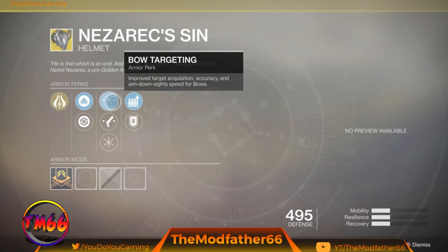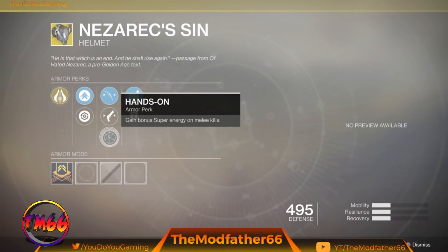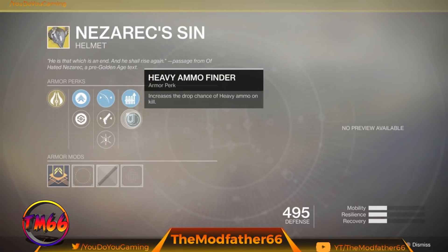You know, if you get the new exotic bow these would be pretty cool to pick up. Hand Cannon Targeting — this will come in handy this week for the step for the Ace of Spades, which I will have a video up later for — complete the invasion kills in Gambit. So don't forget to subscribe for that if you're interested, and also getting more super energy from melee kills.